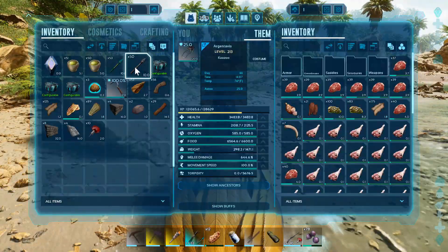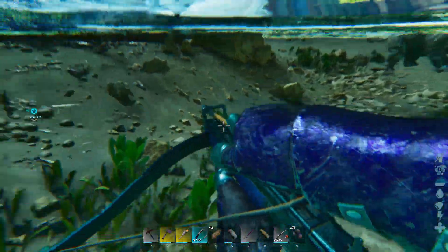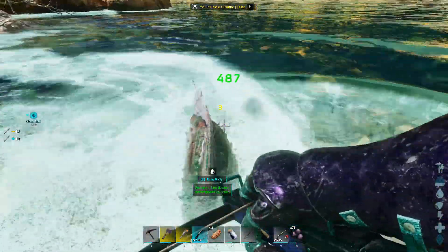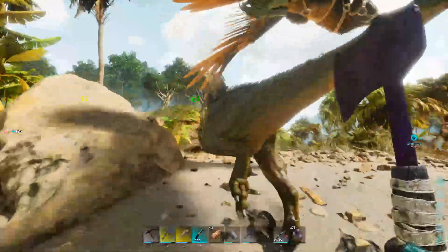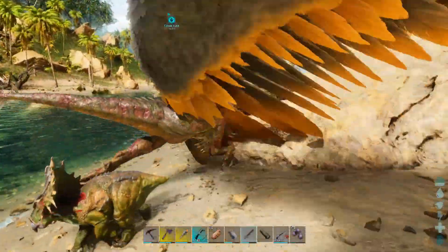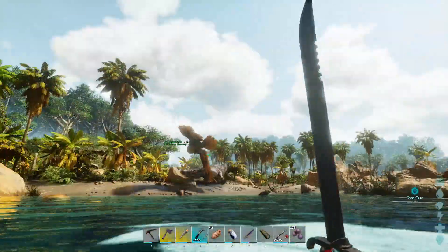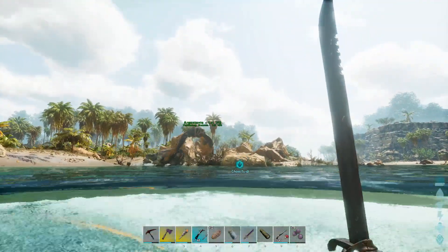I'm going to switch to regular arrows in my crossbow so I can shoot some fish — we need fish meat to tame this guy. Baryonyx's preferred base food (not kibble) is prime fish meat. To get that here you need to kill a big Sabertooth Salmon. Raptor attack — that's not an alpha raptor. Switching to my sword — there's even a sword. I don't think I can fight two of those, so I'm going to whistle my dino to passive and not bring them over by the Baryonyx.